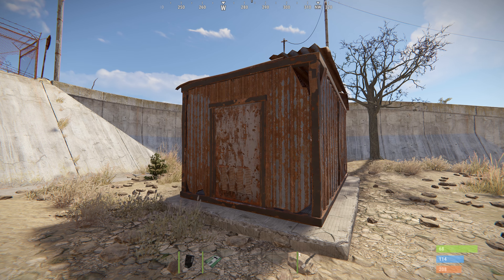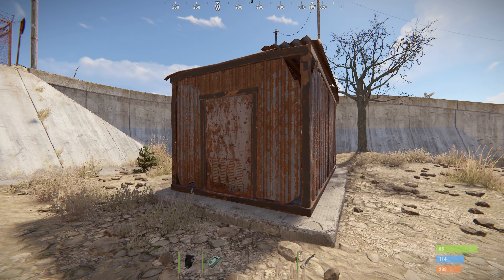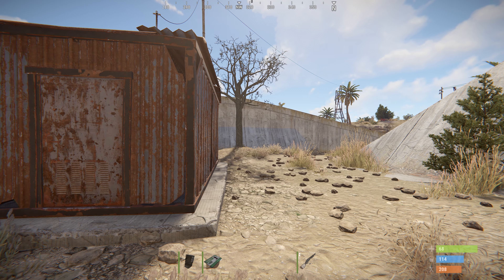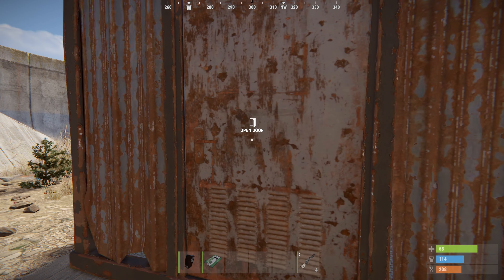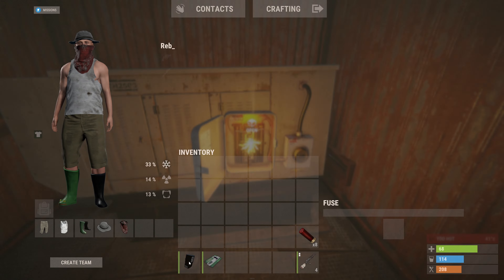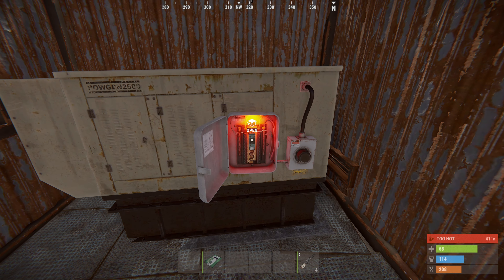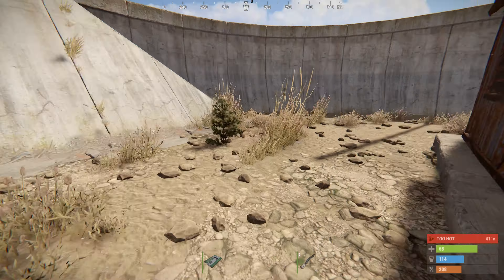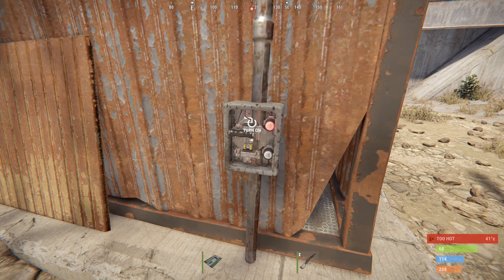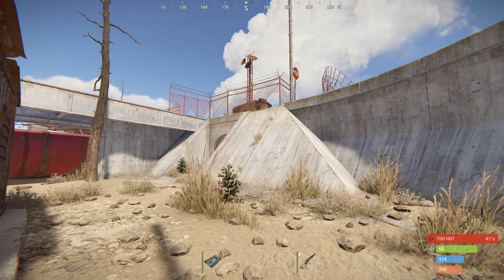To access the green security door at the satellite dish, you'll need to head to the rusted shack on the other side by the raised road entrance. Go in the front door and you'll find a fuse box. Place your fuse in there, then run to the back of the shack and flick the switch.